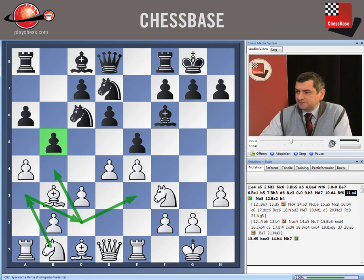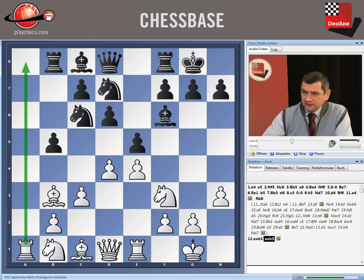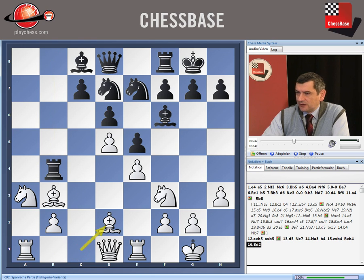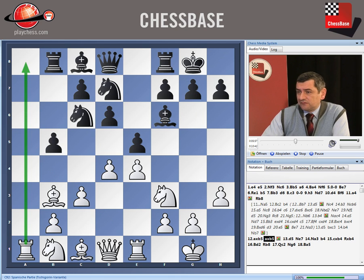Interesting can be Rb8, after which we control the A-file since Black left it. Here we can go for d5 and Nga3 with advantage for White — that was in Pallet's Chaumet game. One option is b4, cxb4, Rxb4, Bd2, Rb8, Qc2, Ng6, Ba5 — advantage for White. The other option is not to decide anything for the moment, because if Black takes on d4, White is still controlling the center.